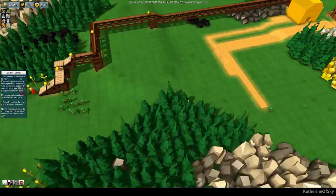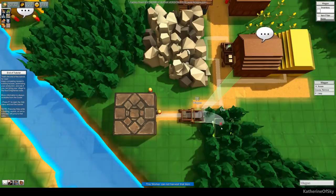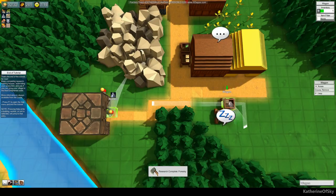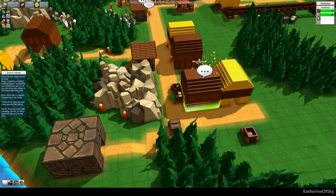We've got wagons waiting — we're waiting for stone. Is there a jam? Inventory is full. Let's try this. Sometimes they do get in a jam, and that's why I have two-wide roads. This is not great. Okay, now we're making conveyors again — good.